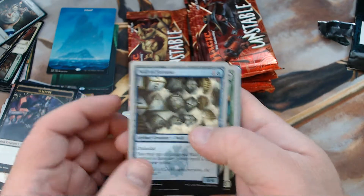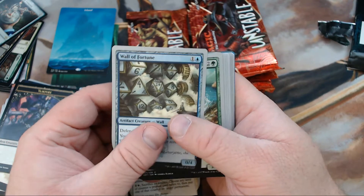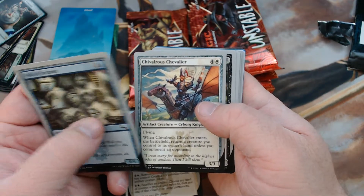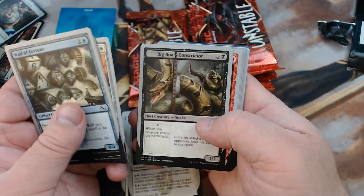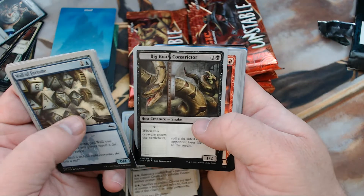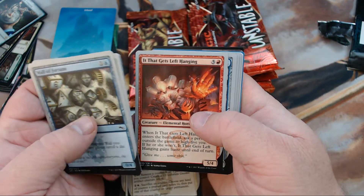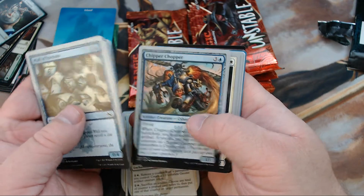I personally think Wizards knocked it out of the park with this one. We got Wall of Fortune, Eager Beaver, Chivalrous — we'll call him the Cyborg Knight guy because I can't pronounce it — Big Boa Constrictor, It That Gets Left Hanging, and Chipper Chopper.